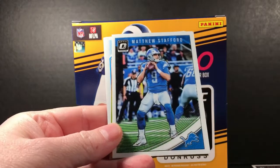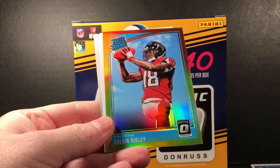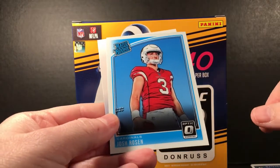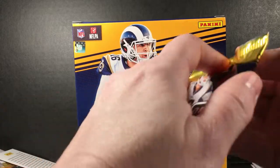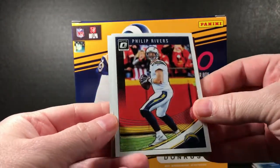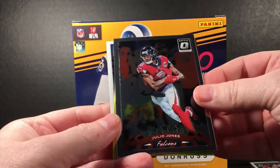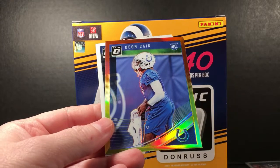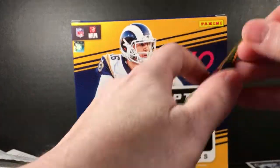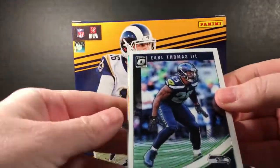Alex Smith, Stafford — how sweet, a Ridley parallel! Loving that. Wow, alright. And Josh Rosen. Philip Rivers, a Julio Jones reprint, Dion Cain parallel, and Deontay Burnett.